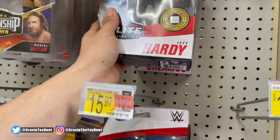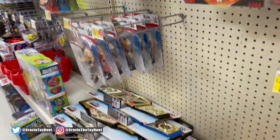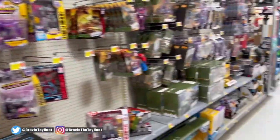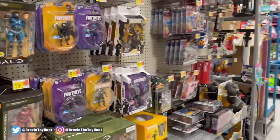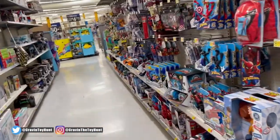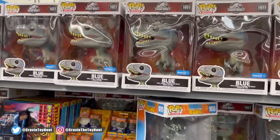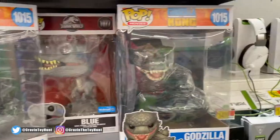It's kind of dope. Some cool two-packs, some basic figures and belts. Thrawn and some others — Star Wars figures. He-Man, a bunch of Halo figures. Let's go over to the next section. A bunch of Jurassic Park Pops, He-Man and stuff, Godzilla which is kind of cool.